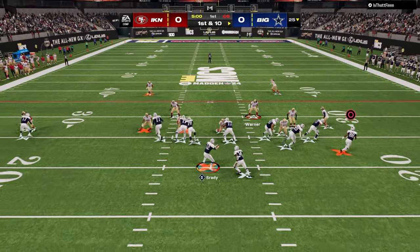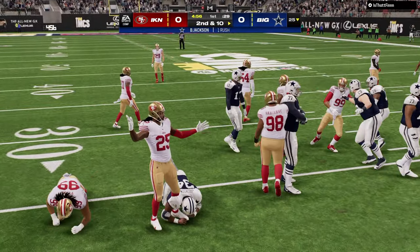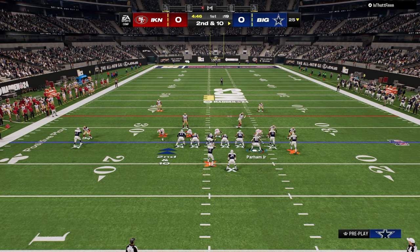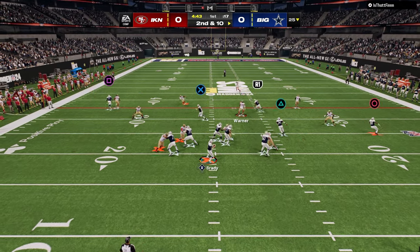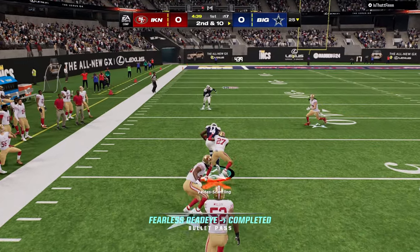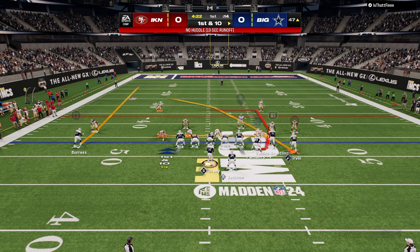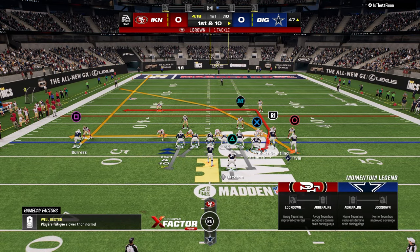It looks like this guy is going to be in Big Nickel, probably some man-to-man. If they're running man coverage, the double corner setup isn't the best. He actually automatically bails out of his man coverage call, which is interesting. We go to Durham — Durham is a better man beater than double corner. So here, let me show you how to read this play — Dagger. I'm going to peak that fade on the left side, then look right to the crosser and drag.